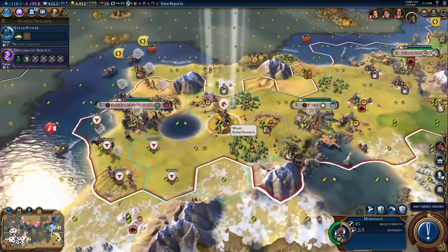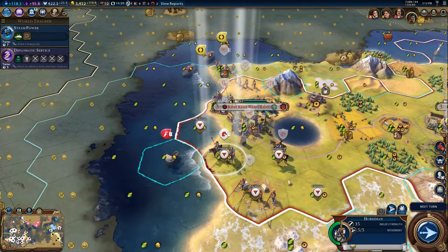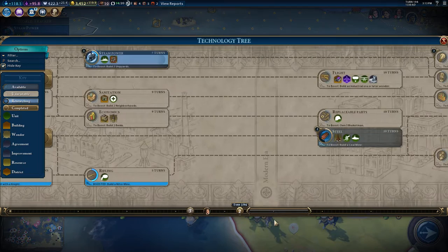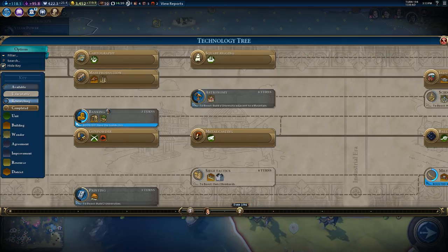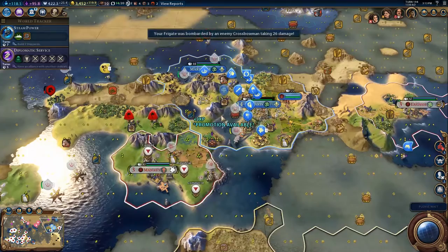We're going to end the turn, bring this unit over here and put them on alert. We've got a bit of a military buildup. I'm not quite ready to upgrade all of these units, although some should be pretty close. The crossbowmen are ready. The pikemen don't get an upgrade until Chemistry, so there's a bit of time. I could grab a couple of Rangers — they're surprisingly decent. Maybe two or three Rangers, that's pretty reasonable. Then I'll purchase and upgrade.